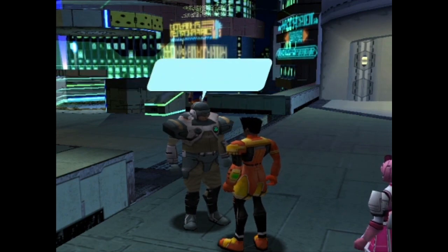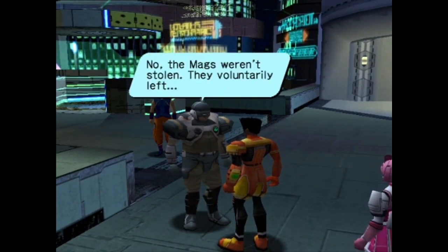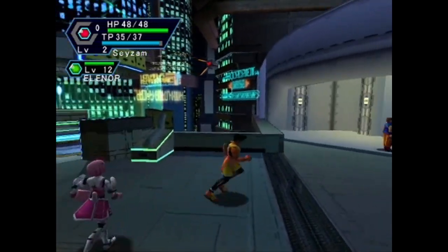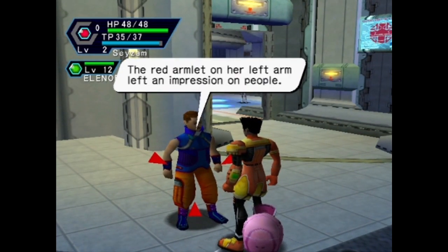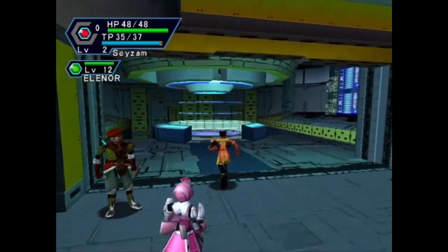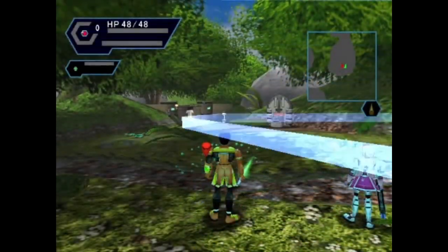Blah blah blah - 'he asked me for flex so am I accepted for the meseta?' This guy's just talking blah blah blah. What about this guy? The thing that's confusing is it doesn't tell me character names when I talk to people, so I don't even know if this is the guy I'm supposed to be talking to. 'Riko loved the color red, she always wore something red - the red armlet on her left arm left an impression on people, that's why we called her-' I don't care about this though, dude. Who cares. Okay, what is down here by the way? I thought that was a ramp - it's just a pit into nothing. We can go to Forest One.